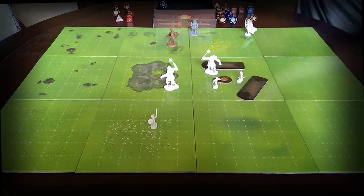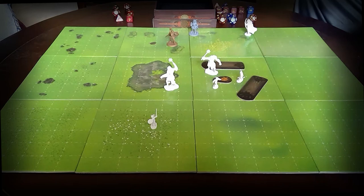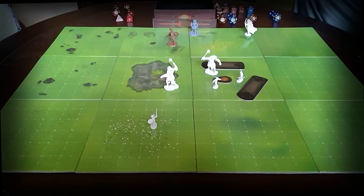The damage for his bow is 1d8, and then he adds 3 for his bonuses. He rolled a 3, plus 3 — he does 6 damage to the bugbear. The bugbear's hit points are 27, so I'm going to take 6 off of 27 — he has 21 points left. That attack roll of 22 is very high, and the bugbear's AC is 16, so you have to get a 16 or more in order to hit.